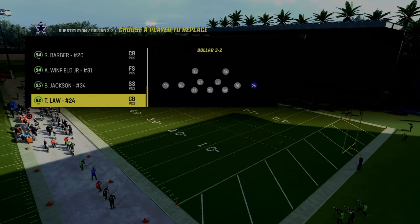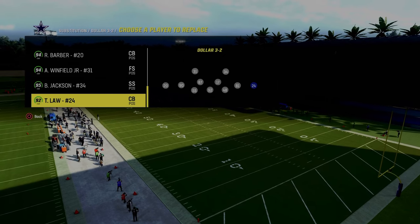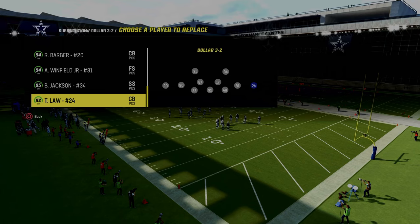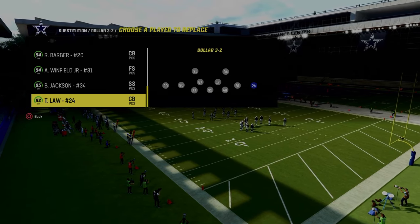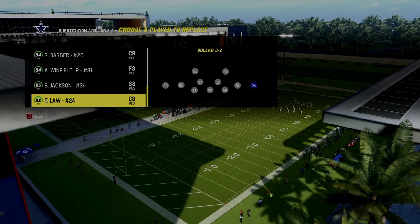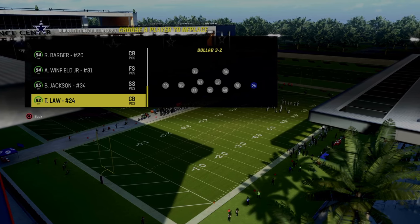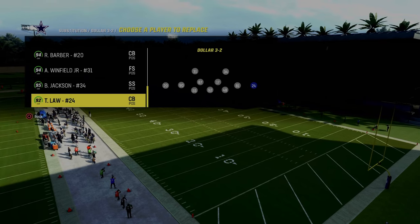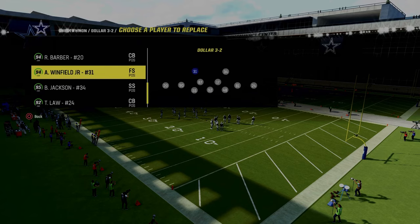I have Ty Law here, and I know you're going to say he gets burned all the time — he actually doesn't for me. This is also why I put Ty Law on the right side of the screen, which is really important. If you put Ty Law on the right side and you're playing bunch or trips, most of those deep outside fade routes are going to be on the left side of the screen. That's why I like Ty Law on the right. I can count on one hand the amount of times he's been burned.